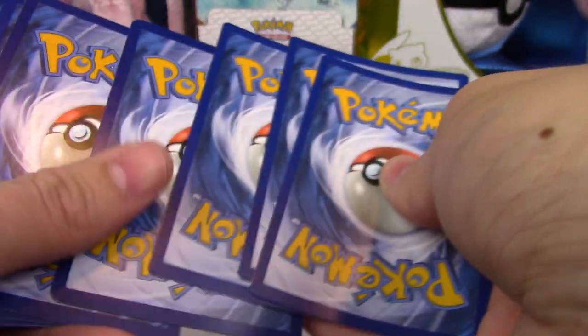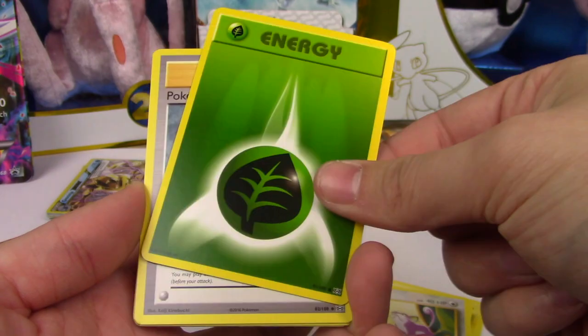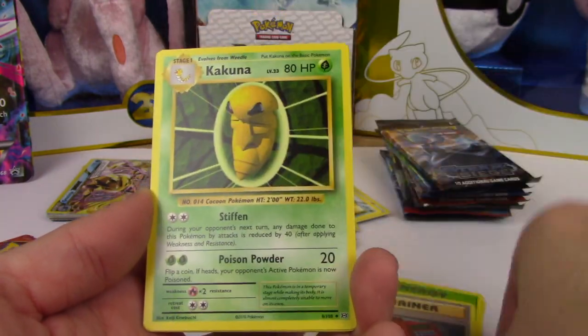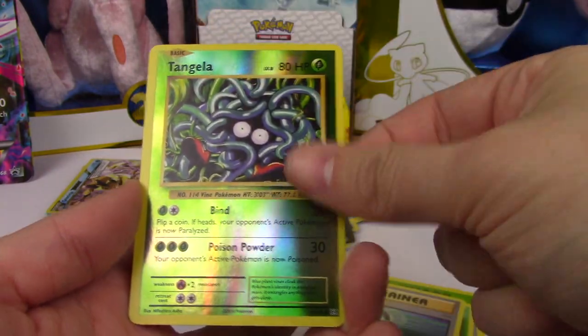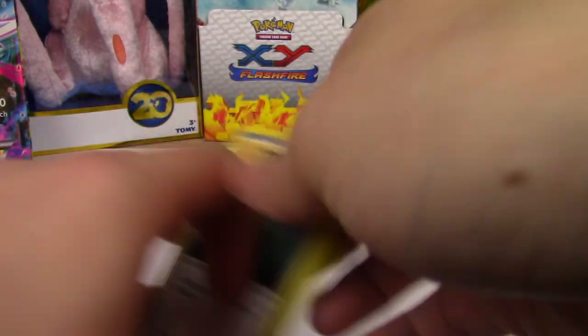Evolutions - give me another Full Art, like Charizard Full Art please. Magikarp, Electabuzz, Vulpix, Rattata, Grass Energy, Pokedex, Kakuna, Potion, Tangela, Reverse Starmie. What is with all these Starmies? Goodness gracious.